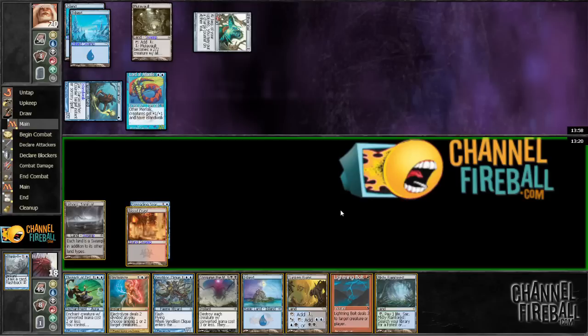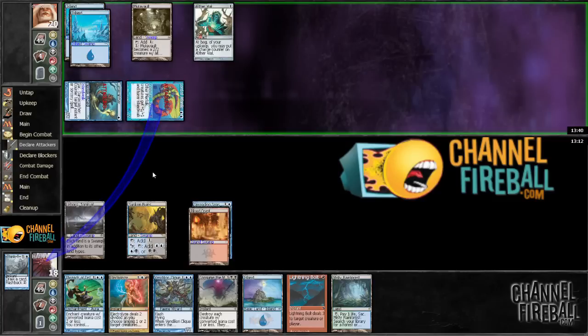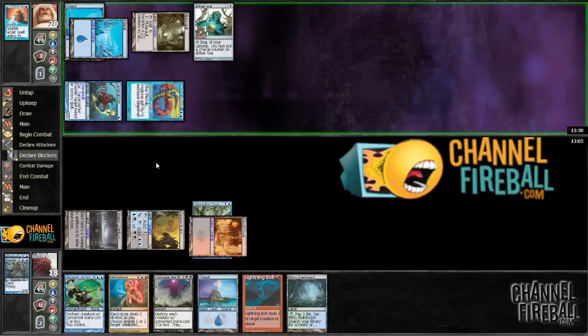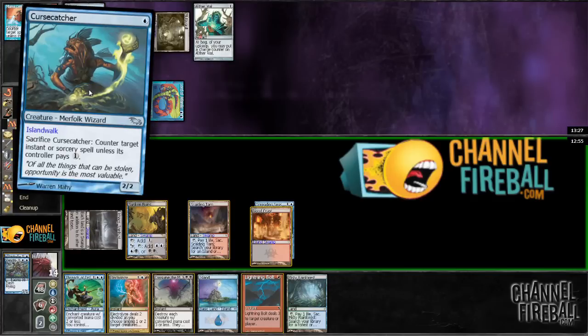Yeah, that seems correct. The question is do I want to play a Sunken Ruins or an island — probably just a Sunken Ruins. Okay, so my game plan here is going to be a Vendilion Clique, see what happens, and then next turn I can cast the Threads and a Lightning Bolt. I'm assuming this Vendilion Clique gets countered — like a Mana Leak or Unified Will, one of the two. Nice, so I can just fetch a basic mountain and go ahead and steal the Lord of Atlantis.